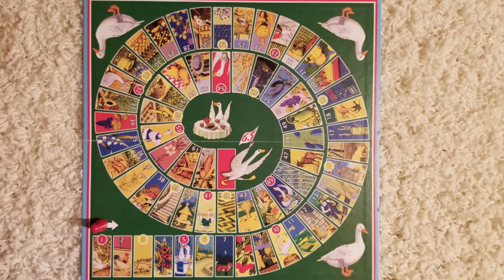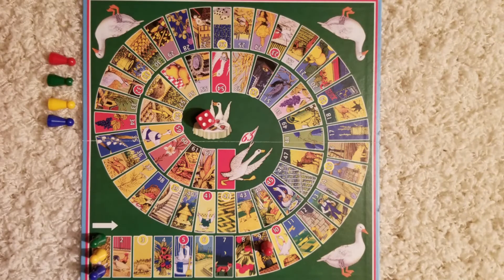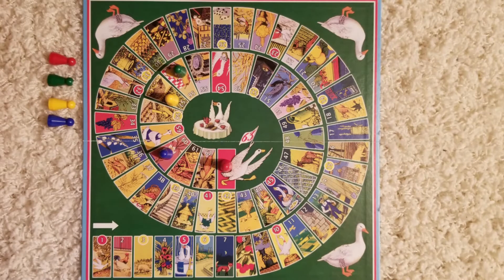In the Goose Game, you can have two to four players. Players have one piece each of their color of choice. Players start on spot number one and take turns. Players roll a die and advance the number that they rolled. If a player ends their movement on a Goose, they get to move the number on the die again. The winner of the game is the first to get to space 63 or beyond.